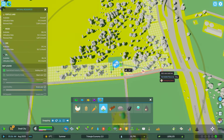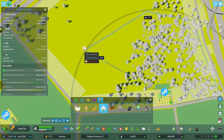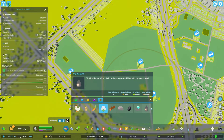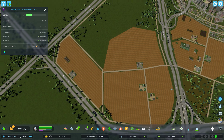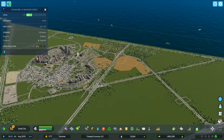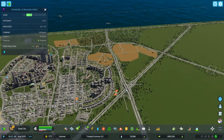I think I'll build the dairy house — it's at least useful and not a big polluter. Okay, so I have all four subsections again. Now let's check my money — making good money, almost at that police or hospital stage.